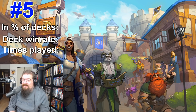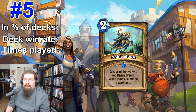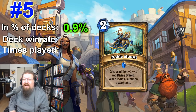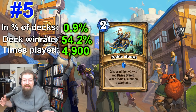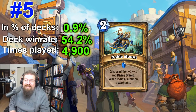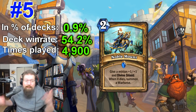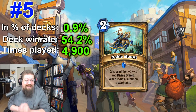At number five — very surprising to me, and with a small sample size — we have Noble Mount: a two-mana paladin spell that gives a minion +1/+1 and divine shield; when it dies, summon a 1/1 divine shield warhorse. It's in 0.9% of decks with a 54.2% win rate and only played 4,900 times. That's two layers of divine shield to get through, which is very frustrating. Throw this into hand buff or secret paladin and you'll really struggle to remove whatever minion it's on. Small sample size does skew things a bit, but the card is performing very well.